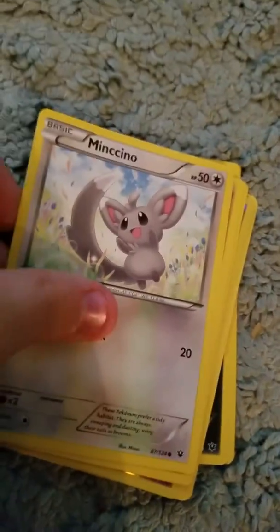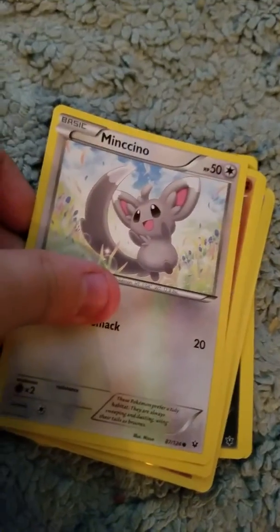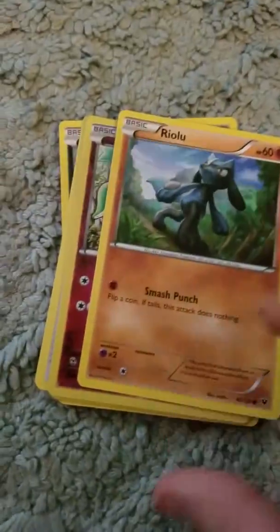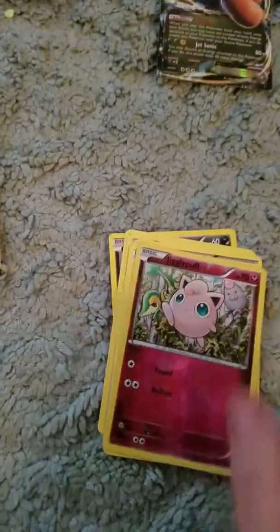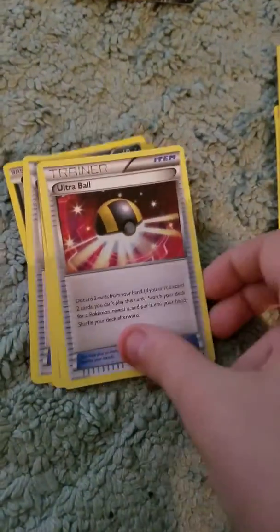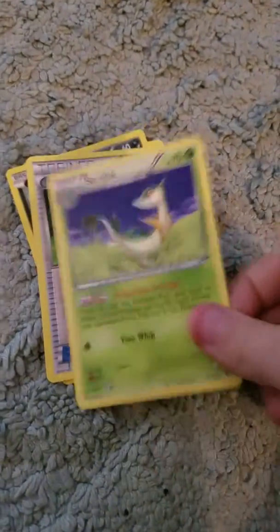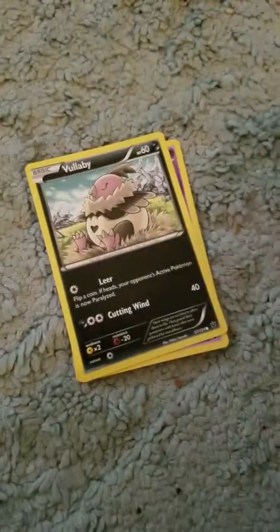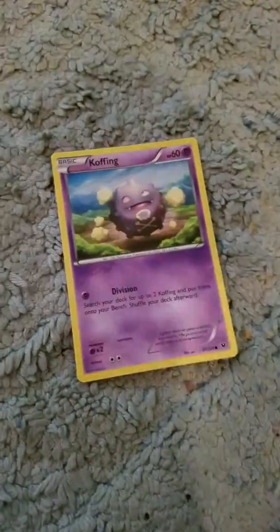Time to flip it over. We get a Minccino — sorry if I can't pronounce it right — a Diglett, Riolu, Jigglypuff. Rotom, Trainer Ultra Ball, Servine, Energy Reset. Ooh, this looks pretty good. Volbeat, Koffing. And that was pretty good.